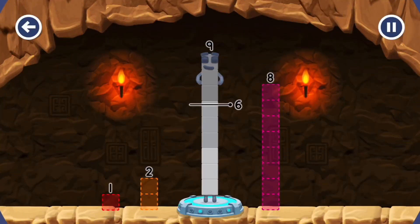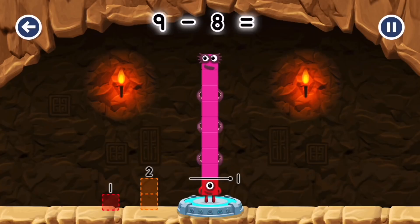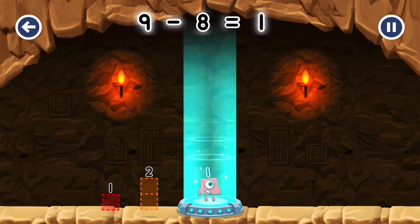Take number blocks away from nine to leave one. Eight. You solved it! Nine minus eight equals one.